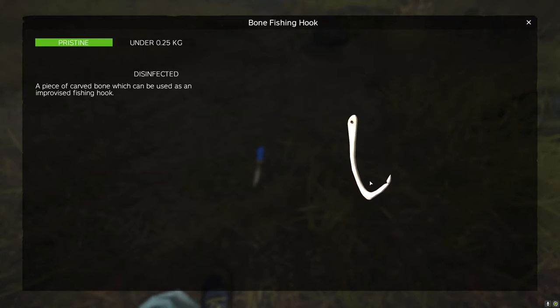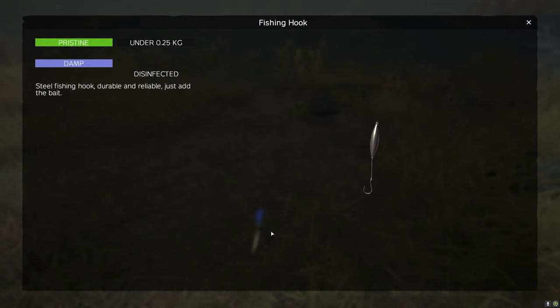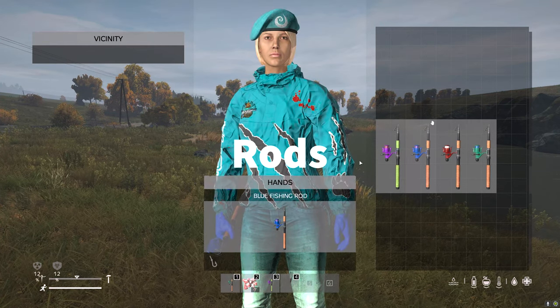All you need to do is hunt any animal to get bones. There are also metal fishing hooks which you can buy at the trader, and Jeb's Fishing — they have a lot of different hooks. These ones you'll have to find out in the map. So now what you need is a rod.